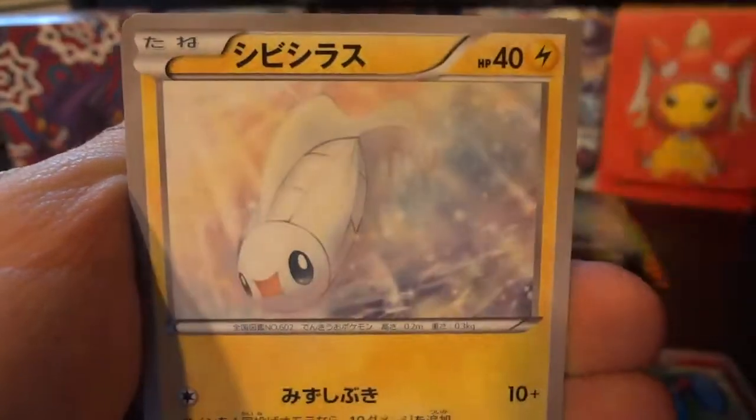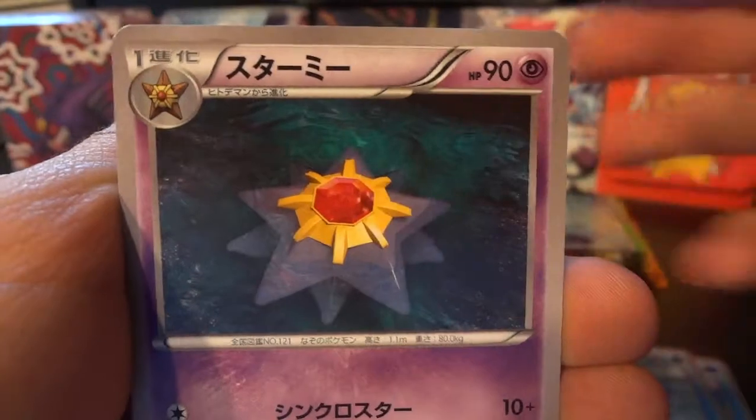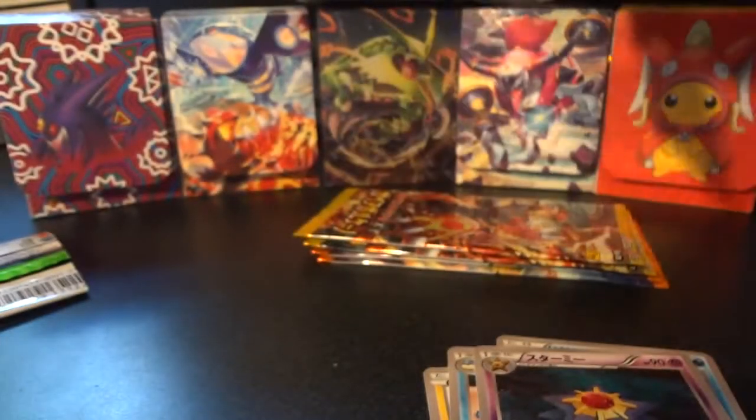We've got Azumarill, Barboach, Tynamo, Sealeo, and Starmie in the first pack of Tidal Storm.